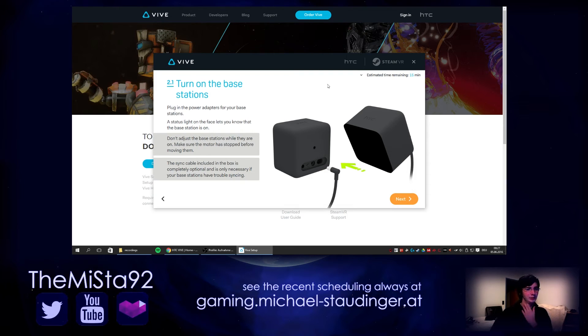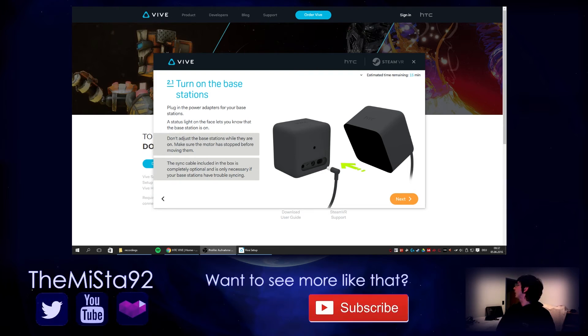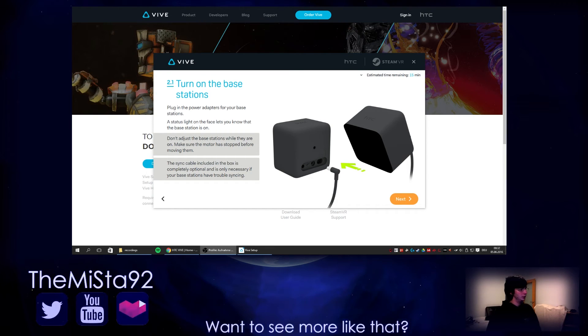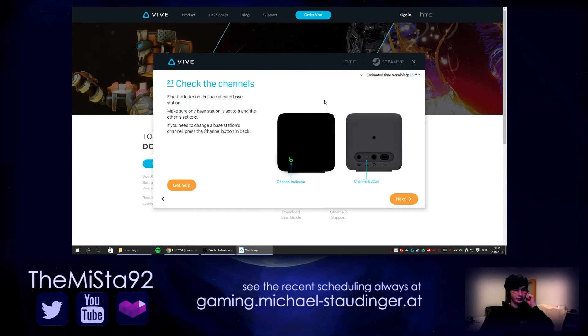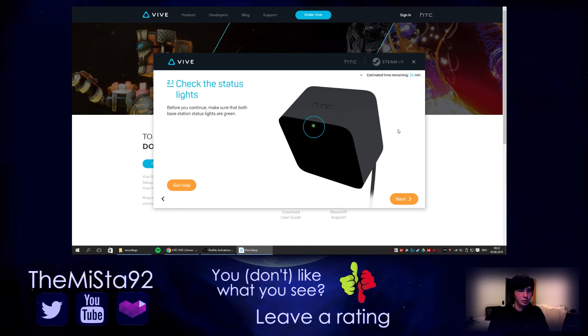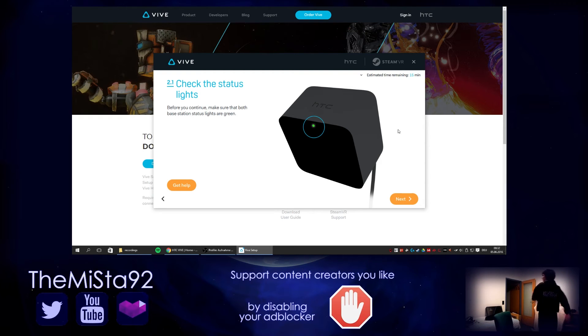Turn on the base stations. Plug in the power adapter and check the base station status lights. Both of them are green. The one in this corner has a B on it and the other one has a C on it — I guess that's correct. One is set to B and the other to C. Both base station status lights are green: green B and green C.